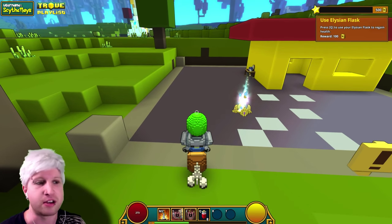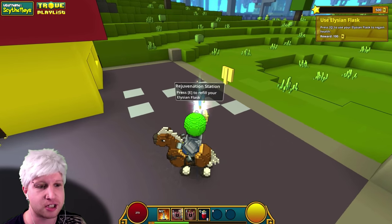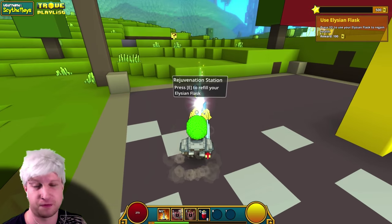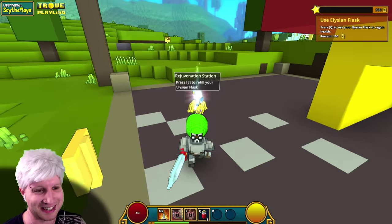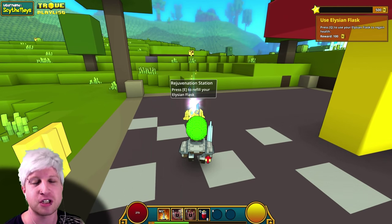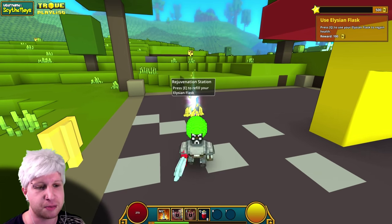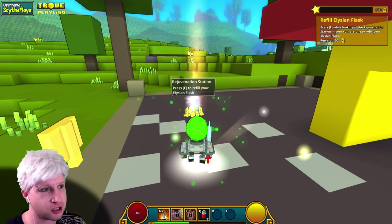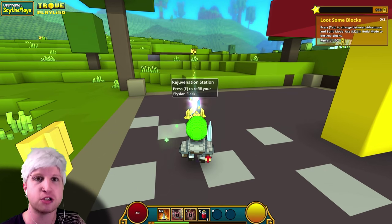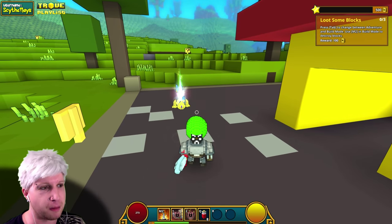You don't want to build anything other than in your Cornerstone, unless you're just trying to get up to secret passages. This is the Rejuvenation Station, which refills your Elysian Flask. If you've ever played Dark Souls, you can refill your potions infinite times at these stations. Press Q to use your default potion, then use the button at the Rejuvenation Station — it heals us as well as restocking our potion supply.